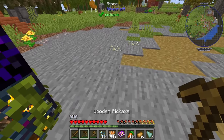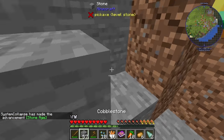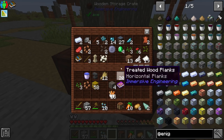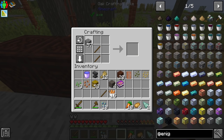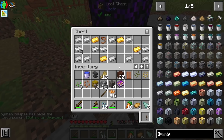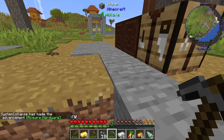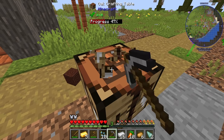Right here we have an Apotheosis spawner — this is what I was looking for. Let's go ahead and break that. Oh, we actually got some iron right here too. Let's head back up and get whatever wood we have so we can make a wooden pick — otherwise we can't break that spawner. Let's see what loot is in this chest. A bunch of iron, which is awesome! The iron from that is actually different — it's the chunk ore-dictionary version, which is cool.